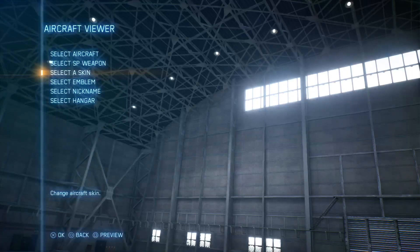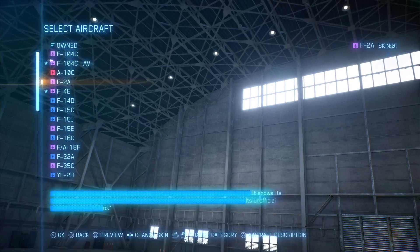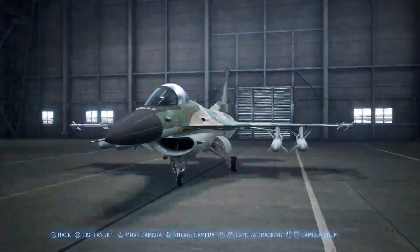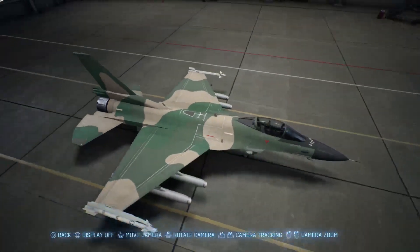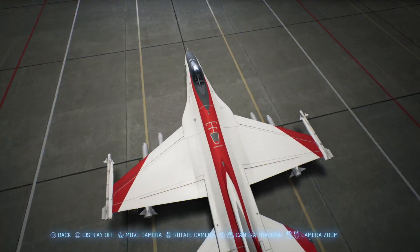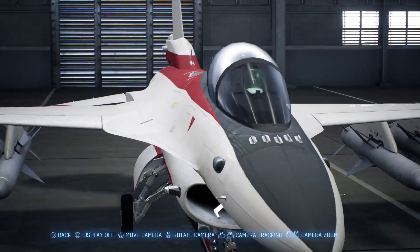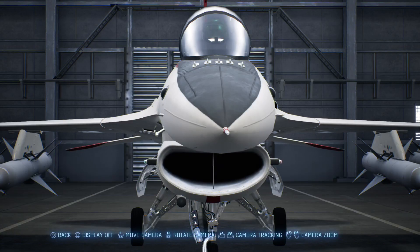Next up is the F-2. I'm guessing the price is probably quite high because it's Japanese. I do like the standard skin — it's quite nice, not too bright and vivid. This reminds me of the traditional WWII Japanese skin that the Zeros had. Here we go — the special skin. You can definitely tell there's a Japanese flag theme going on here with the white and red, and some text markings there near the nose cone.